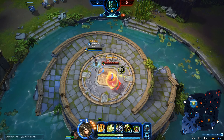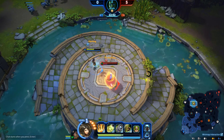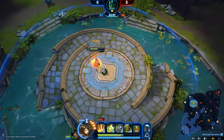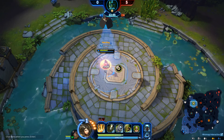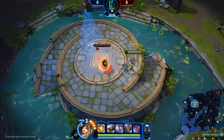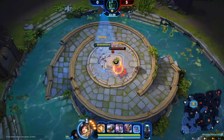He also gets a boost in his movement speed after clinging. So let me show you — here we see him clinging, we use Lens Focus, and we can actually force him to uncling. As you can see he's visible and he's slowed, and you can go ahead and kill him.